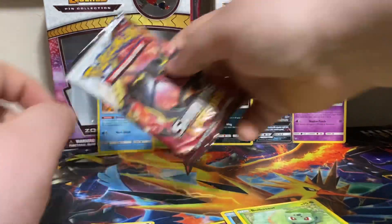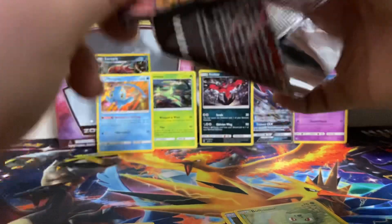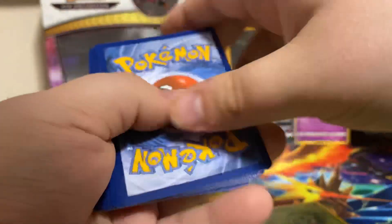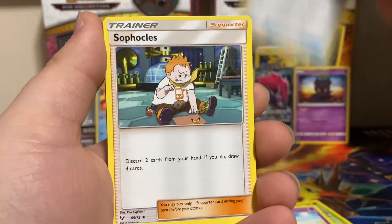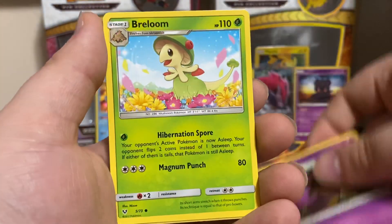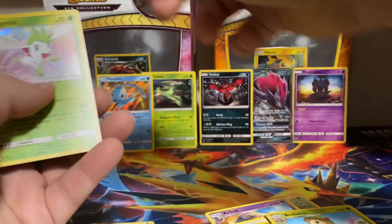Can we get a hit on this final pack? A hit that I need, or a repeat of a Shining. We got Arbok, Super Scoopup, Sofios, Bulbasaur, Pikachu, Stunfish, Ekans, Breloom, Reverse Grapeball, and a Shaman.